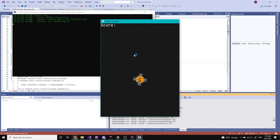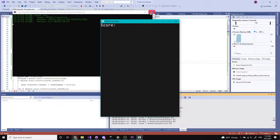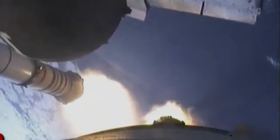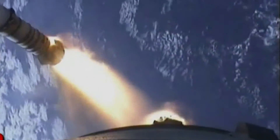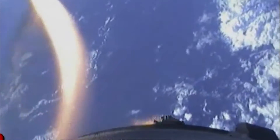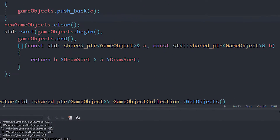Then I started implementing a way to remove the boosters. When I drew an icon over the booster to indicate when you can remove it, it appeared below the booster, which meant I needed some sort of sprite sorting system. I did this by using a lambda sort that compares the draw layers, and it works now.